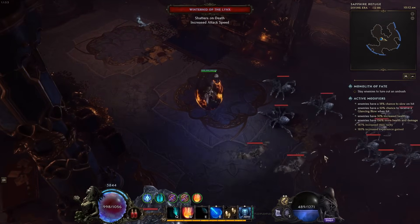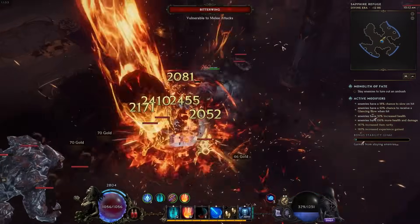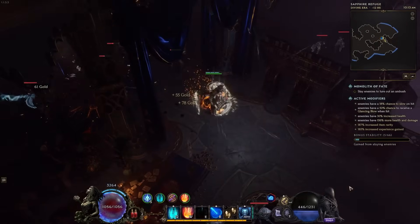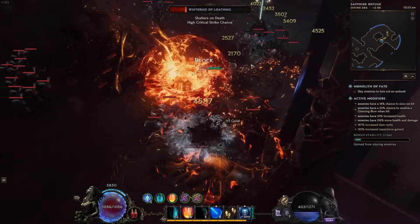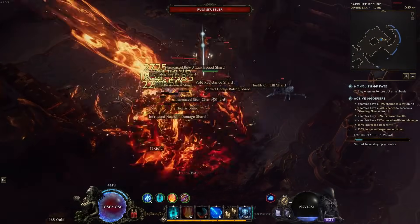Hey everyone, it's Allie, and today it's time to talk about some updates for the Meteor Cirque to just make it overall better. Over the past few days of being able to play the build, and as we've gotten ourselves into empowered monoliths and started pushing into hundreds of corruption, we have realized there are a few things that can actually make the build substantially tankier, especially in the early game, that I wanted to share with everyone to hopefully make your time a little bit easier.